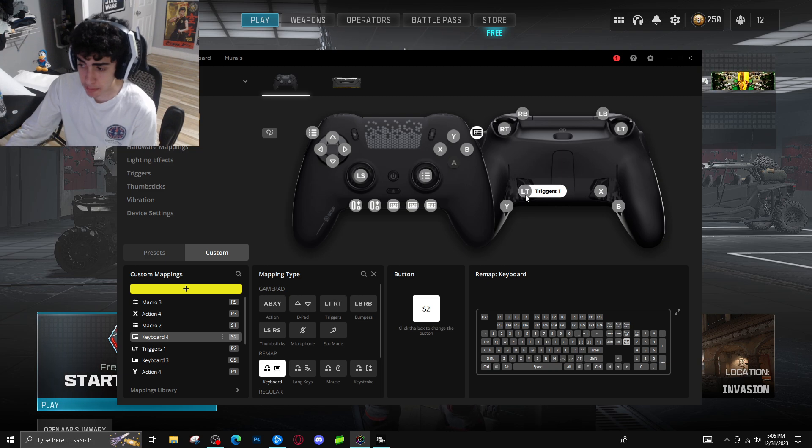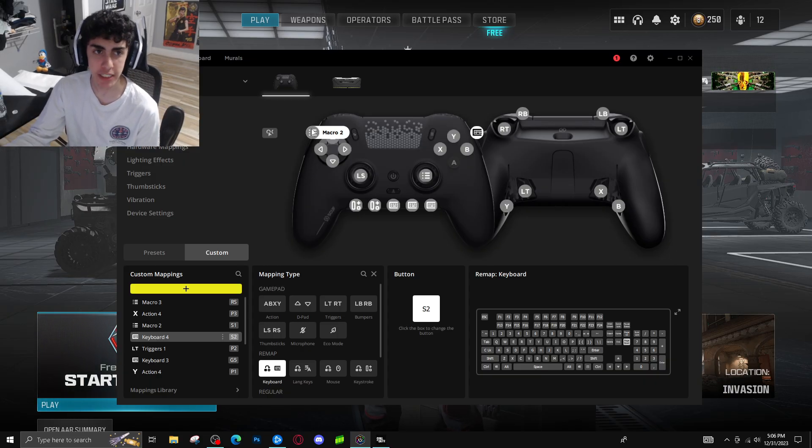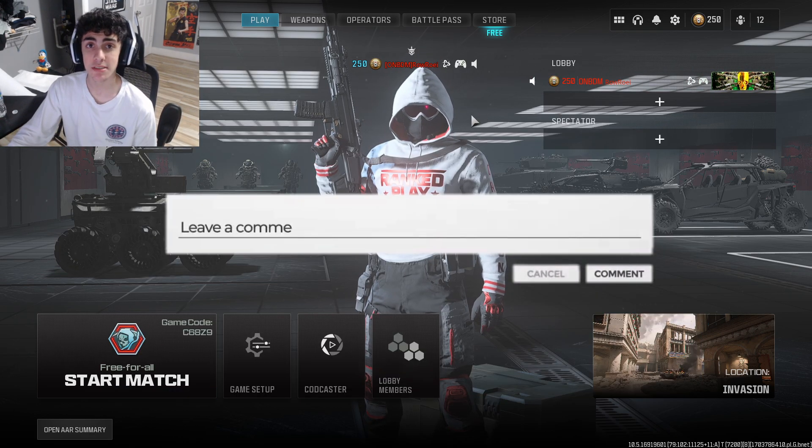I really want your feedback about the macro on the back paddle for the instant drop-shot. The ping paddle I don't really consider cheating — I'm just tapping it once to ping a person. Let me know in the comments below, and that's all I've got to say. Peace.